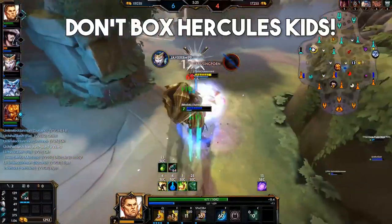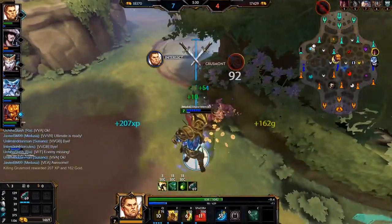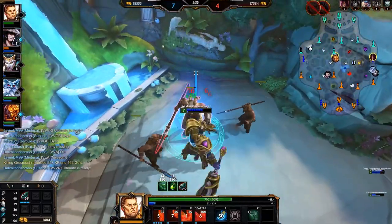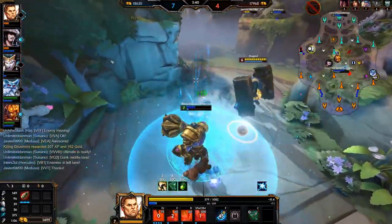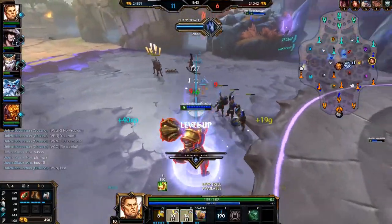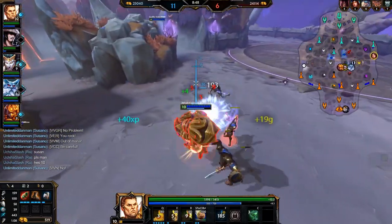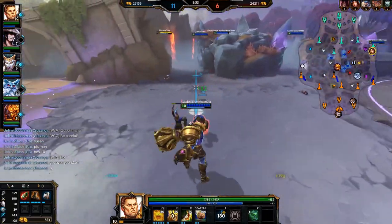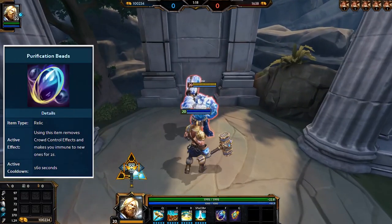Alright, with blessings done let's move on to Smite's relics. Relics are activatable items that you get for free at level 1 and level 12, with powerful effects but long cooldowns. Each relic has a base form and an upgrade that costs 500 gold available at any time. First up are the two key defensive relics for damage dealers: Purification Beads and Aegis Amulet. These are your go-to relics for any squishy god. Crowd control is very prevalent in Smite — a single stun can easily get you killed if you aren't prepared.